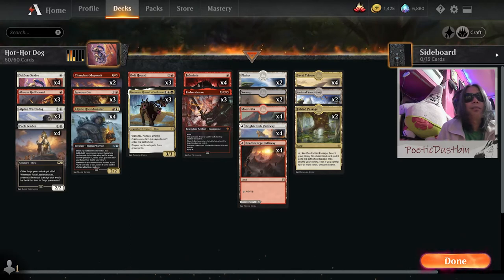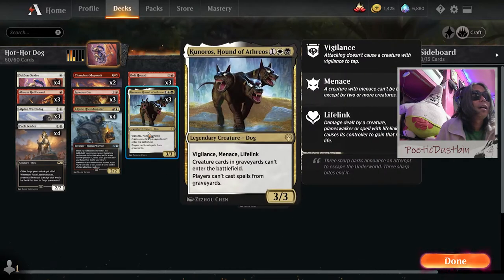We have red, white, and black — a few black only, of course. I just added the Kunoros, Hound of Atreos because I like it. Look at that! Looks like a hound from hell, from Hades — like Cerberus or something.